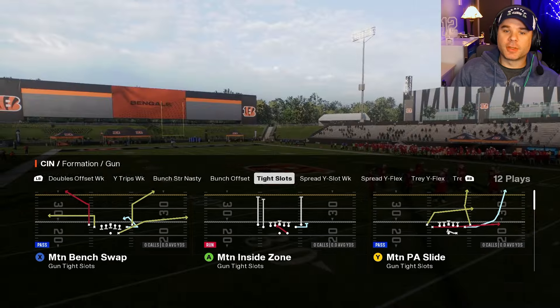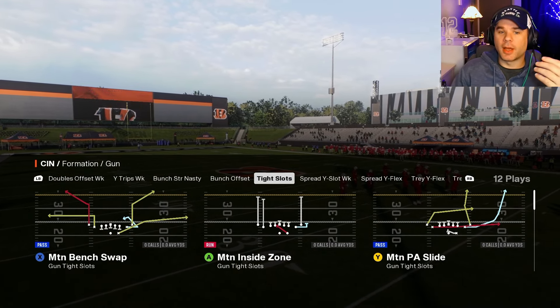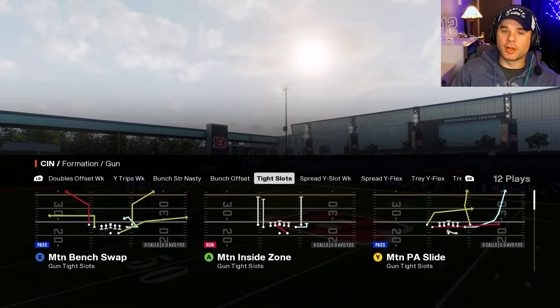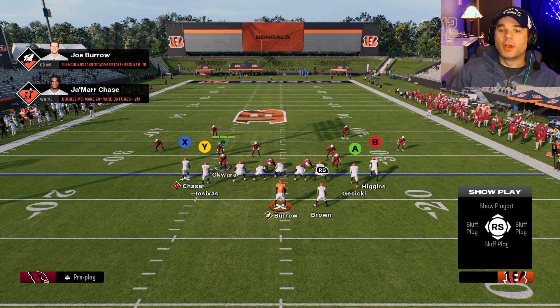Next, you'll want to make sure you have a plan when picking your pass play. You want to anticipate what defenses they might come out in and then have your audible sets and hot routes in mind, ready in case they're not in a formation you're expecting.